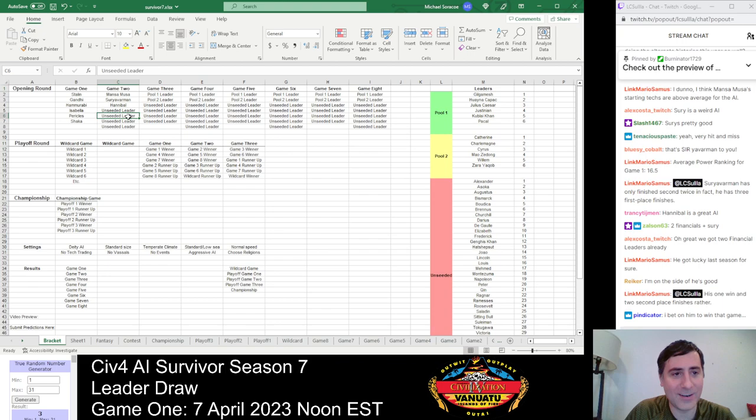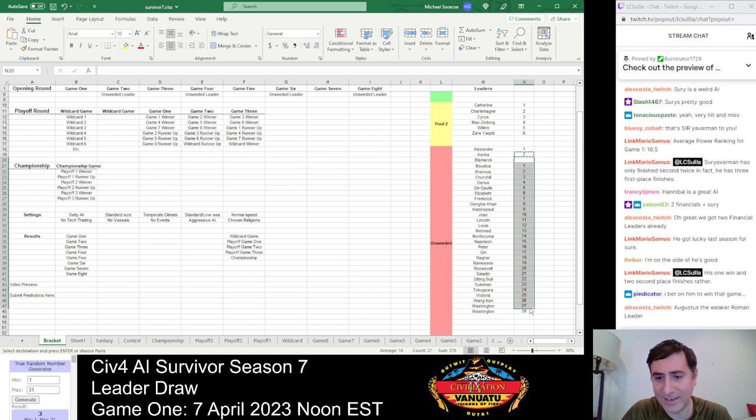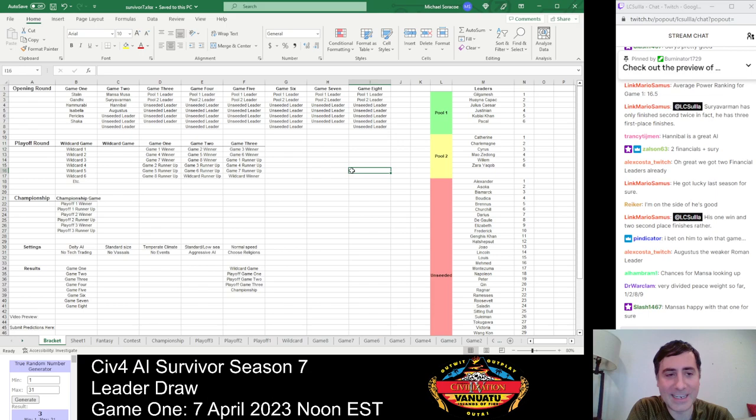Number 3 — Augustus. He had a good season last year, made it to the playoffs, had a really good opening round game. High peace weight, likes to build wonders, but also has Rome and the Praetorian, which gives him extra punch. That's why he's better than some other builder AIs like Hammurabi or Roosevelt. Then number 3 again — Bismarck. Another mostly builder AI, but with only middling peace weight — I believe he's 6. He had the highest score in the alternate histories of all opening round games last year, around 102 points.